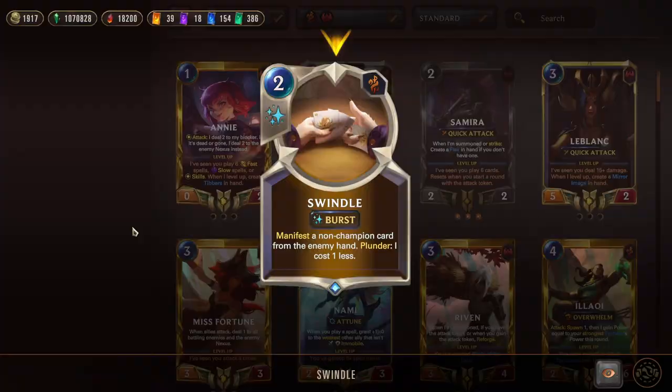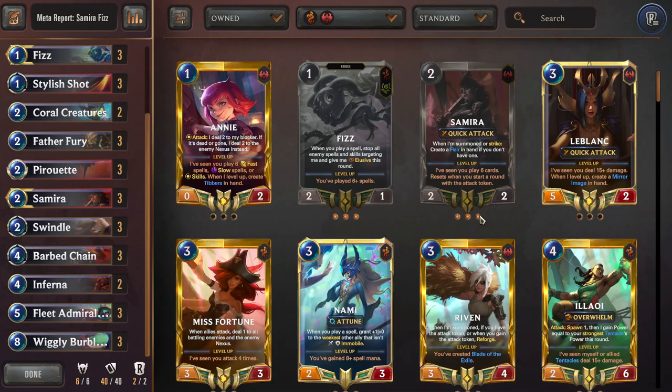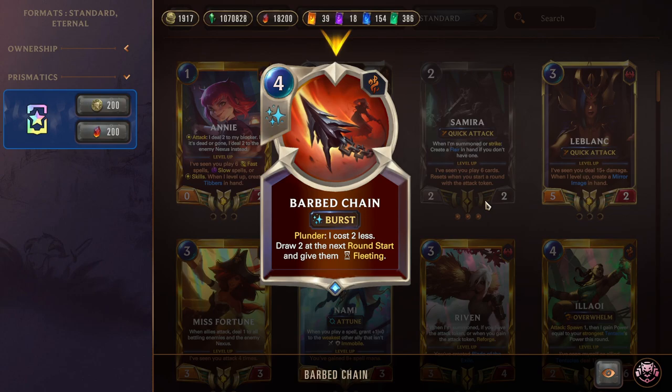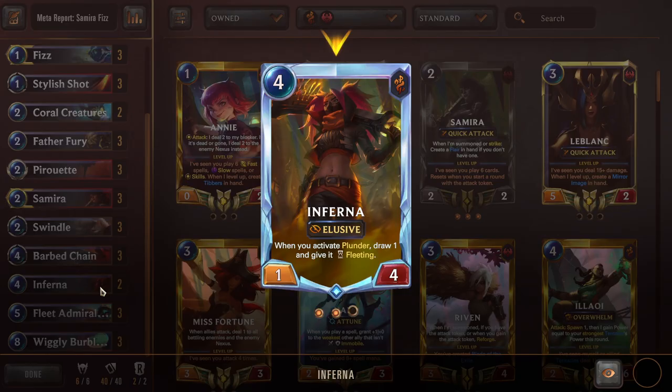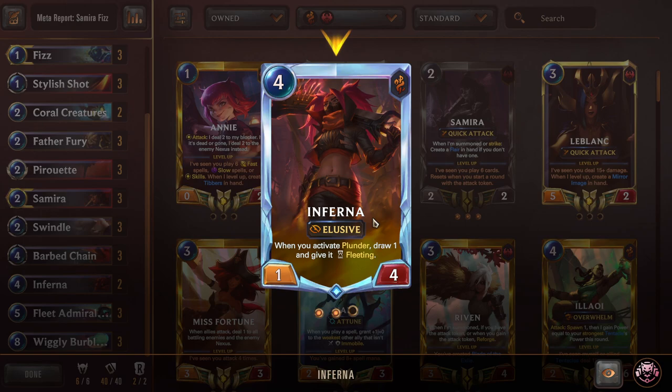Next we have triple Swindle — most of the time we play it for one because of Plunder. We get to Manifest: look at the opponent's hand, see three options, pick one, and now it's ours. We can get extra damage, removal, or stuns depending on the matchup. The hand knowledge is super important so you know what the opponent is on and can play around it better. Triple Barb Chain for draw and refill — really easy and simple. Next we have two Inferna: when you activate Plunder, draw one and give it Fleeting. Inferna is really good in slower matchups where you need to refill your hand and push through the opponent's removal.